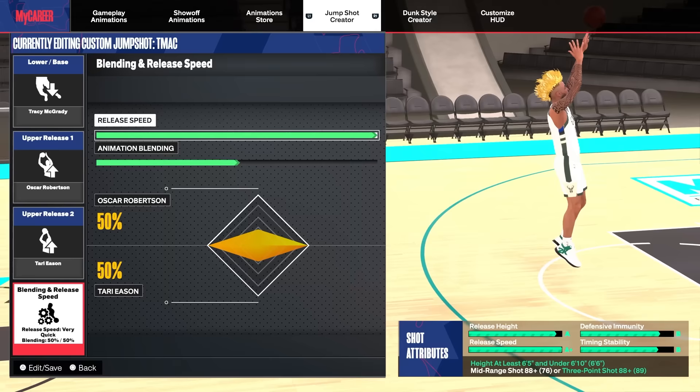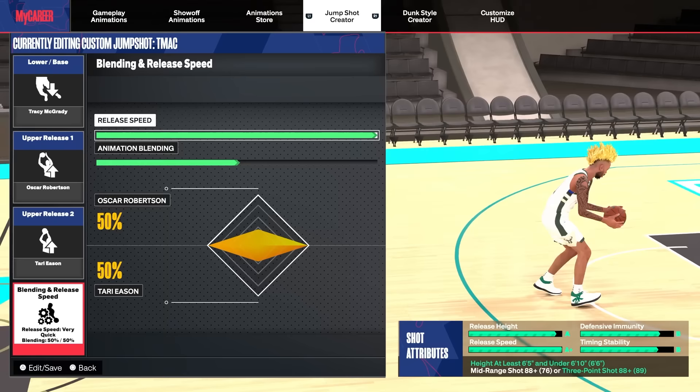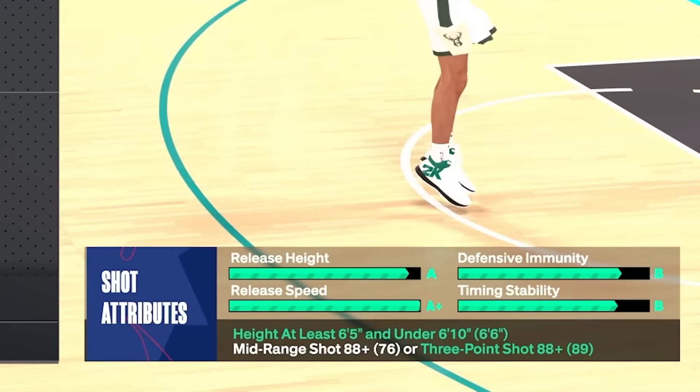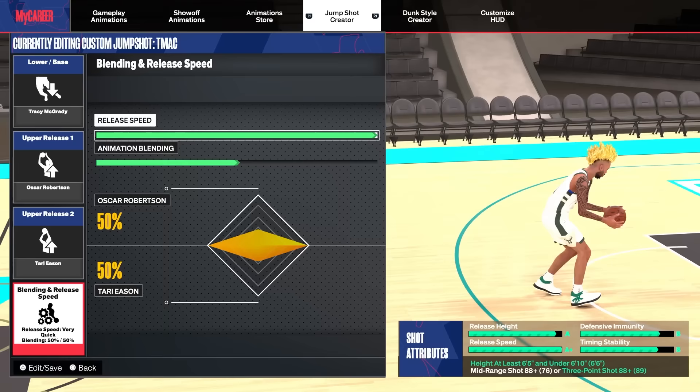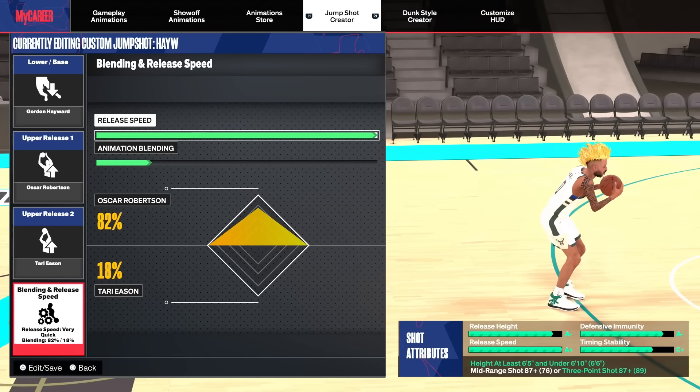If you hit Starter 3, you get Tracy McGrady base, which is the best base for builds of this height. Since I'm Starter 3, I unlock the T-Mac base, so I use T-Mac base, Oscar Robertson release 1, and Tari Eason release 2, with the blend at 50/50 on the fastest release speed. You get an A+ release speed, A release height, B defensive immunity, and B timing stability — all very good.